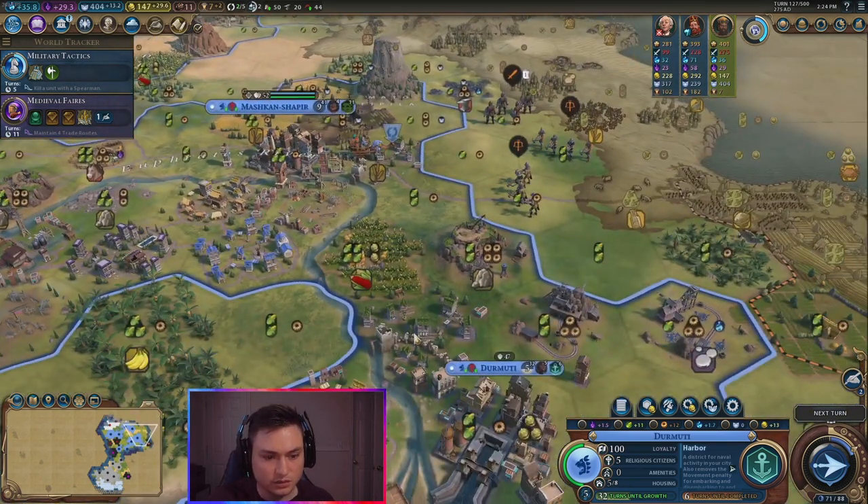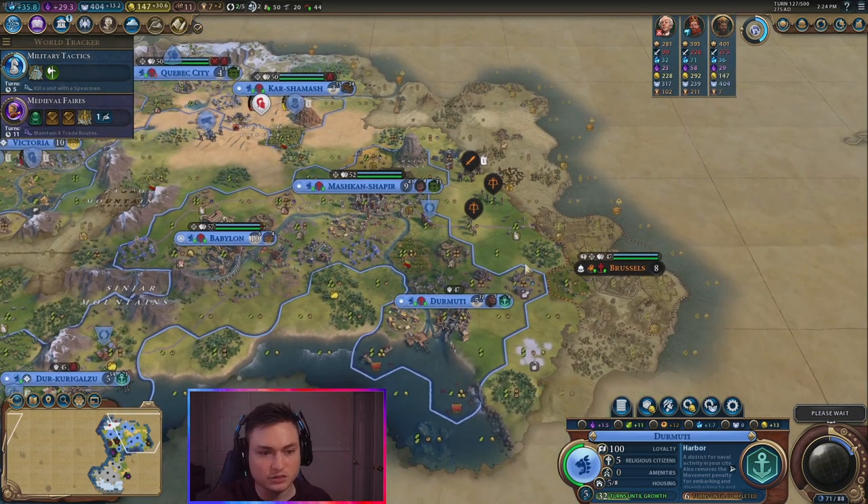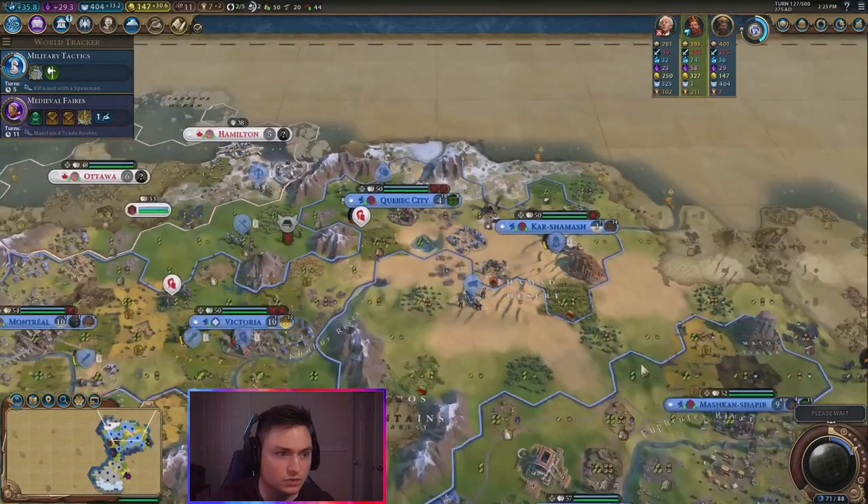I think my next thing I'm going to get in this city is — I got the harbor, I got the commercial hub, an aqueduct. Let's go ahead — we'll get the dam here, and then we'll get an industrial zone here. That'll make it really strong. Get tons of production in these cities. Refuse that deal because we want to kill you, Canada.